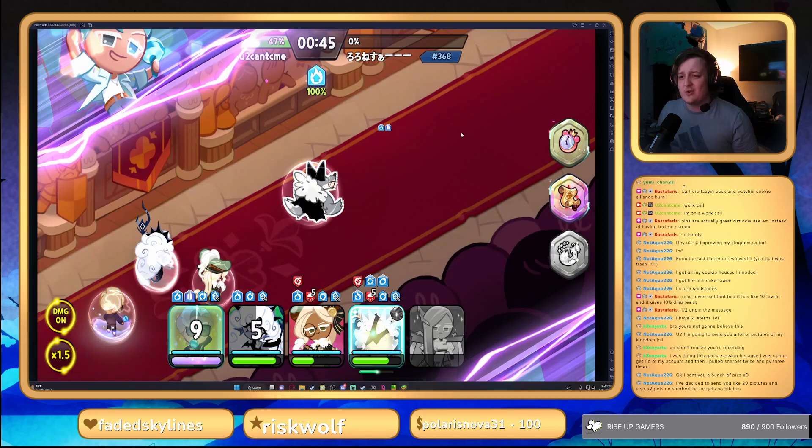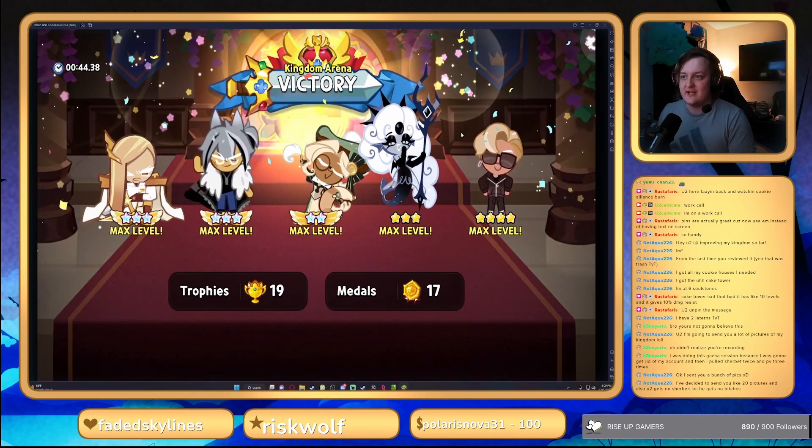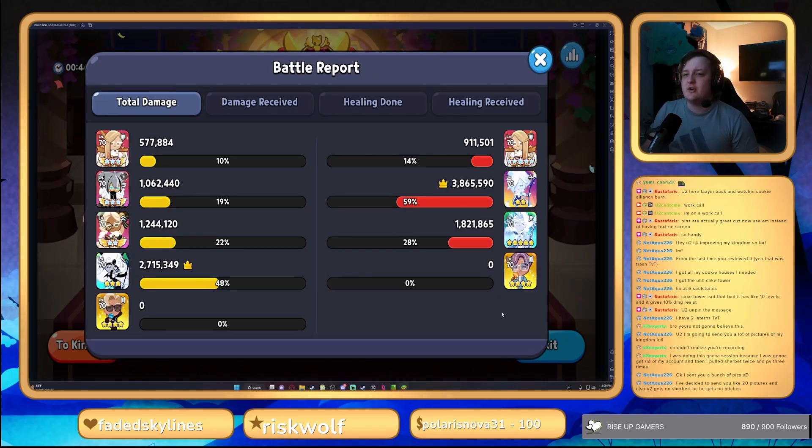Big ups to us — we're 2-0 right now. That guy was only running four cookies but almost killed my whole team. That's just how strong the comp is, which is also why this counter comp is so strong. It's a really good counter against a five-star Frost Queen and a two-star sherbert.